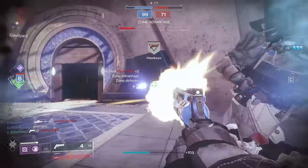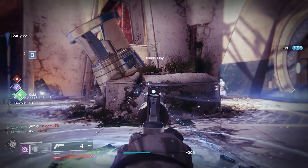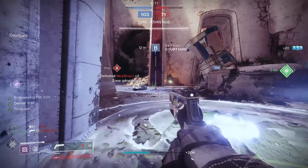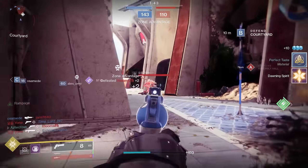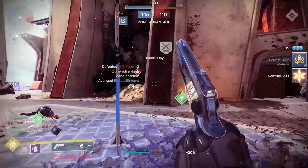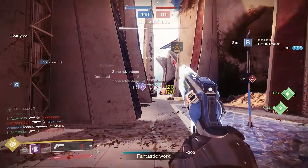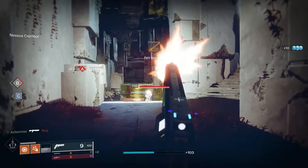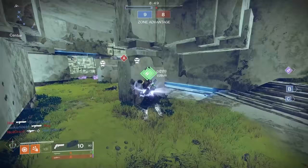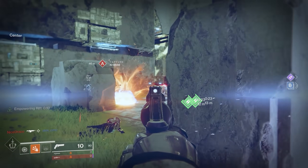Normally when you start running into damage falloff, you simultaneously start to run into inaccuracies. But True Prophecy is king for me of 120s, even above Sturm, due to the fact that it can roll with Rampage, Explosive Payload, and Time Payload. It has crazy flinch capabilities and more ease of use when it comes to two-tapping. You can pair Sturm with Drang and get even more nuts, but I love True Prophecy's ease of use.